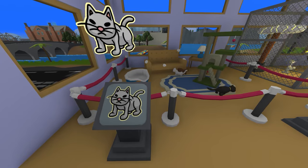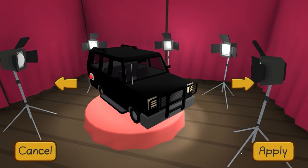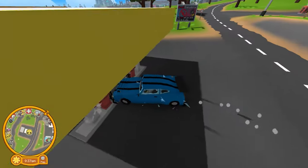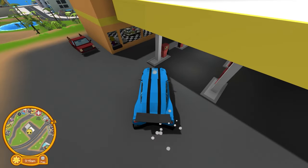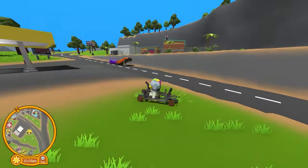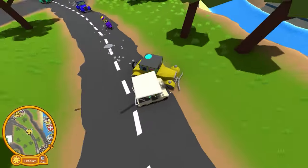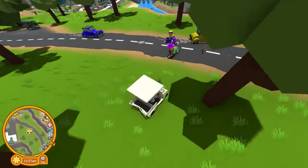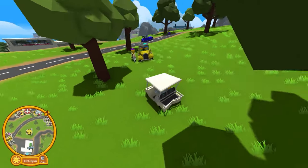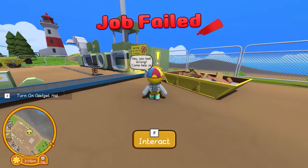The new pet was the big cat. The new vehicles were the clown car, the undercover police car, and the three-wheeler. Vehicles could get damaged and explode, so that's why there came a repair shop in this update. When you hit an NPC, they will follow you. Some new animations like the job complete and the job fail were added.